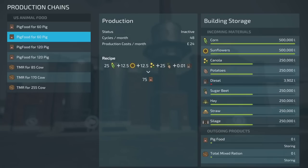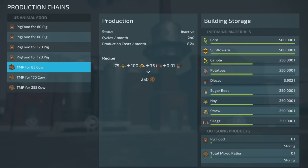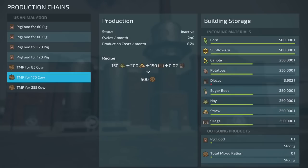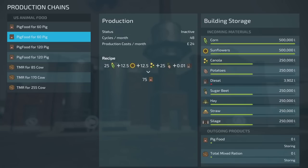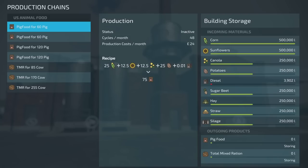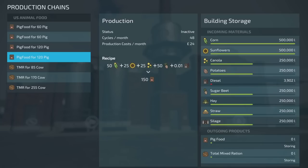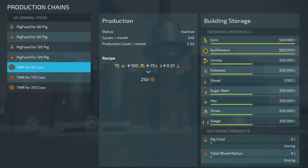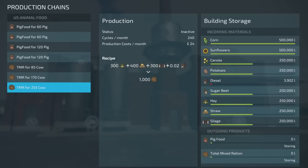Then we go to pig food for 120, which ups the mix — same thing with potato or sugar beet option. Then we go to the TMR for cows: a mix for 85 cows, a mix for 170 cows, or a mix for 255 cows. The pig food for 60 produces 3,600 litres per day; the 120 produces 7,200 litres per day. For TMR, the first option does 60,000 litres per day, the second 120,000, and the third 240,000 litres per day.